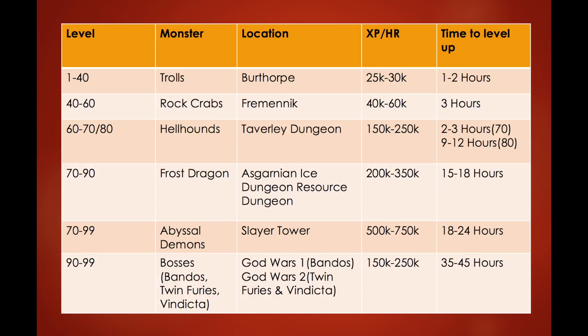From level 60, kill Hellhounds — either to 70 or 80. They're in the Taverley Dungeon and give 150,000 to 250,000 XP per hour. It takes 2 to 3 hours to go from 60 to 70, and 9 to 12 hours from 60 to 80. That's per individual stat — attack, strength, and defense separately — so roughly 30 hours total to get all three from 60 to 80.